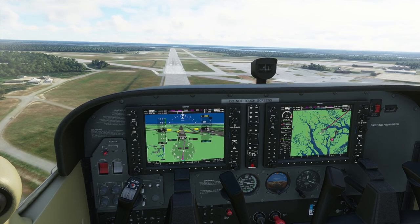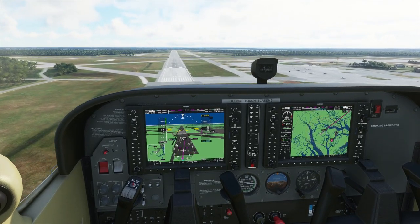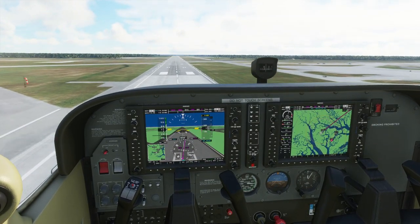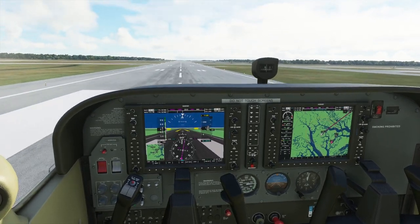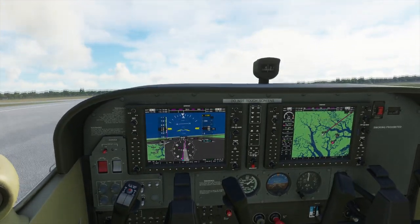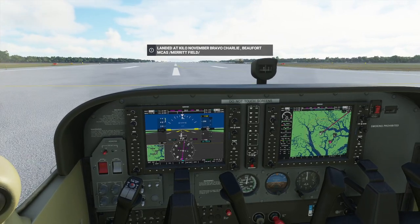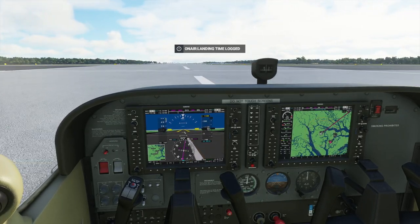We're on short finals here. We grabbed a pretty tight base leg and made a pretty sharp turn onto runway 05. Trimming to about 70 knots. A little bit slow but not too bad. Aiming for the big markers, looking good. Cutting the power — did it a little bit late. Flaring just a little bit. It's a bit sensitive on the joystick. Landing time logged — landed at Kilo November Bravo Charlie, Beaufort MCAS slash Merritt Field. Getting rid of the flaps. My joystick is still really sensitive; it's so hard to land smoothly.